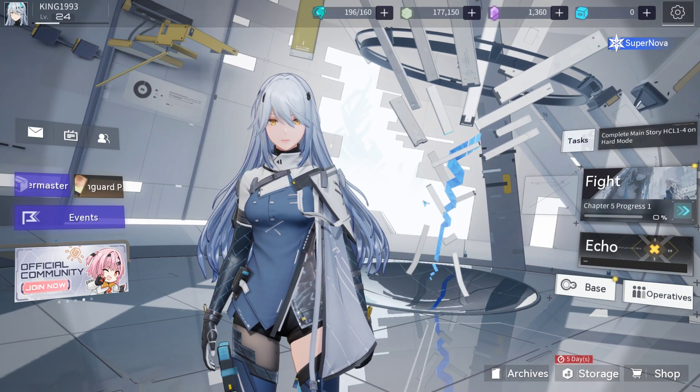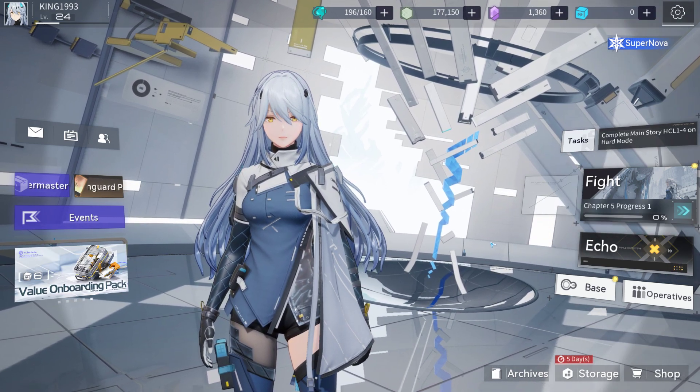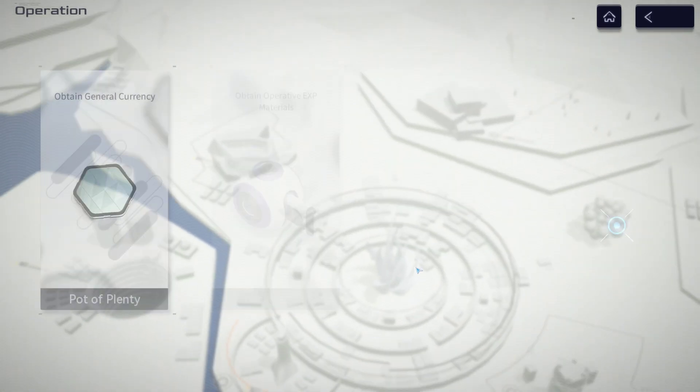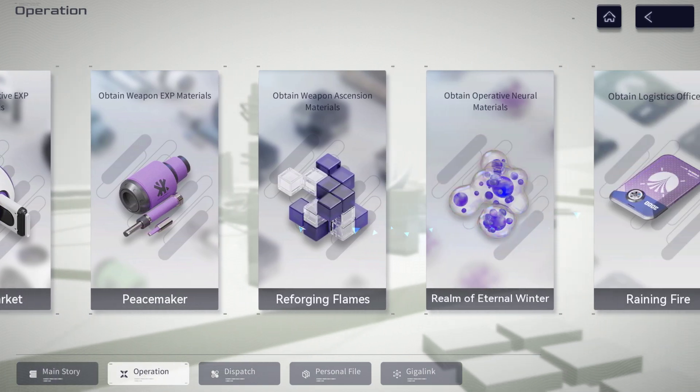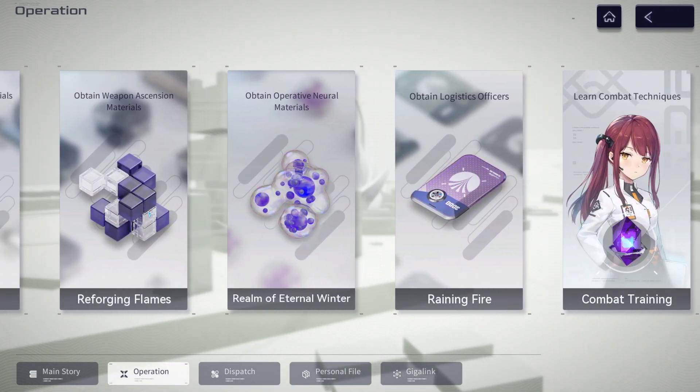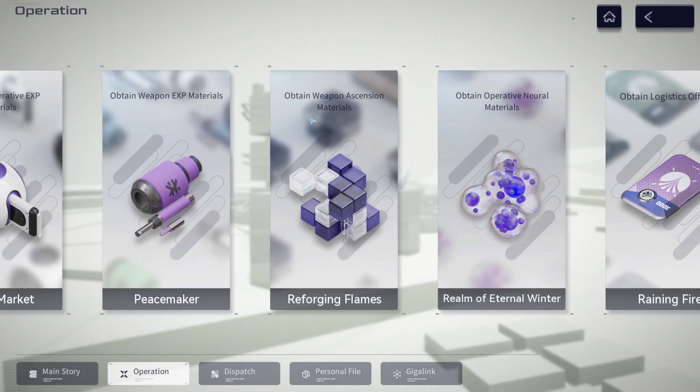As for where to get resources, you will have to play the main story up to chapter four completely. Once you have done that, you will be taken to the operation area, where you can get more resources. This area provides experience materials for weapons as well as weapon essential materials needed for upgrading.